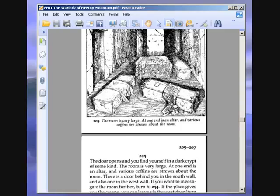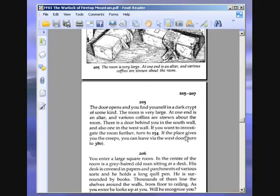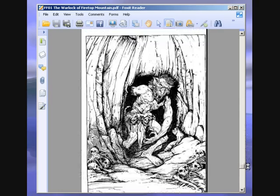We didn't take the crucifix with us, so battling the vampire is harder without it. Although I think if you have the wooden stakes, it's easier to kill him. But I think you need luck for it. Either way, he can kill you instantly — you have to test your skill against him, and if you lose, he hypnotises you and kills you. So you don't want to mess around with this vampire. Let's just leave via the west door, turn to 380. I don't think he has anything that we need, so just leave him.